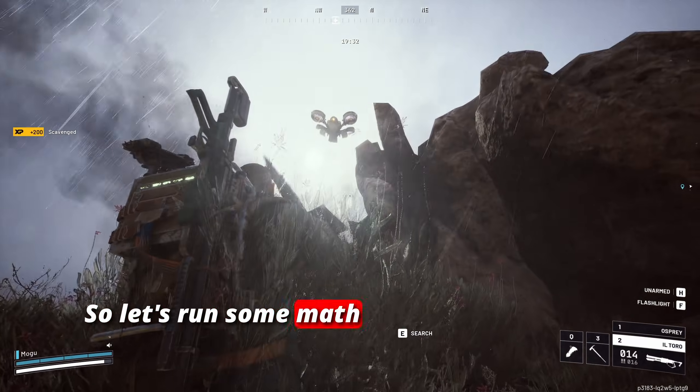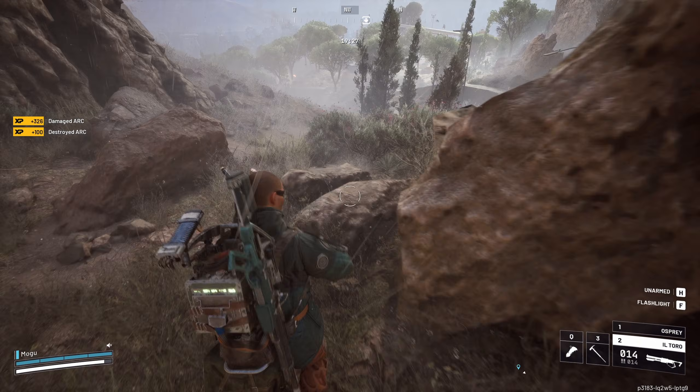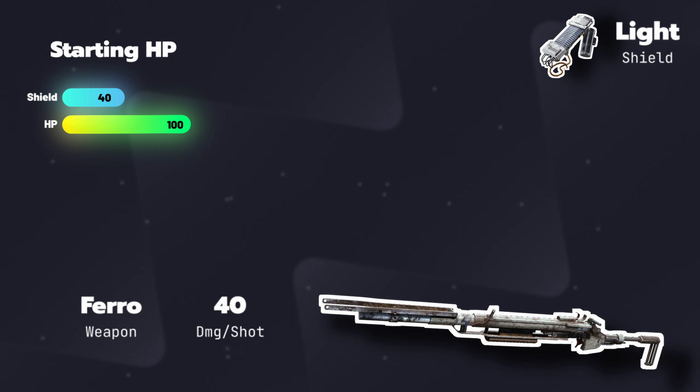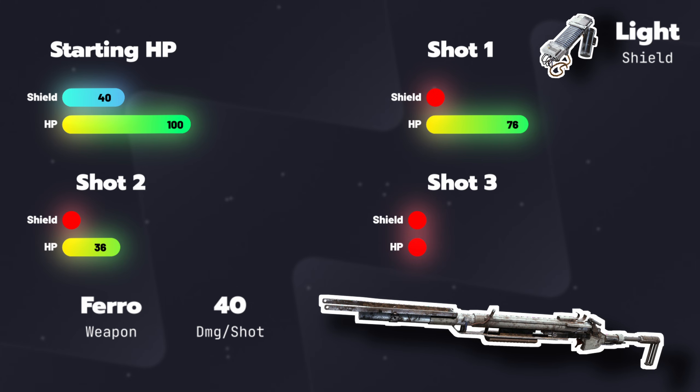Let's run some math and see exactly what happens when someone shoots you with a 40 damage weapon — think Pharaoh, Anvil, stuff like that — and run through all three shields. With the light shield, the first shot breaks the shield completely, leaving you with 76 HP. As a result, you can take two more shots before you're dead, so with the light shield you die in three shots.